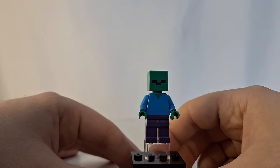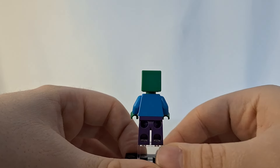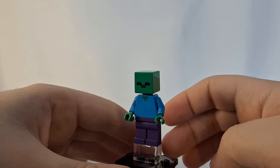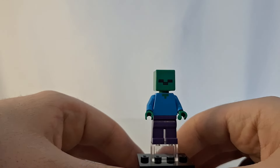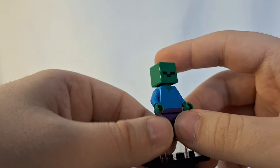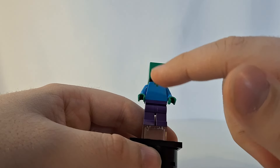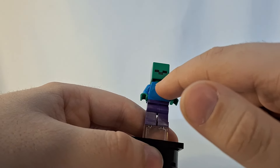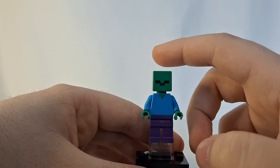Here's the zombie minifigure — this is just a generic LEGO Minecraft zombie, but it is nice to get a zombie in a $10 set if you want to army build your Minecraft zombie army. You have the regular purple pants, a light blue torso with a little green mark on it, and of course the Minecraft zombie head.